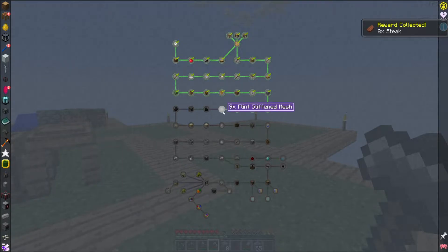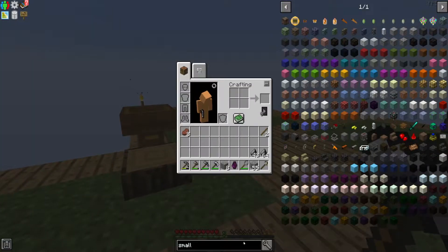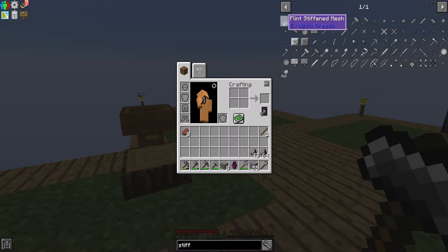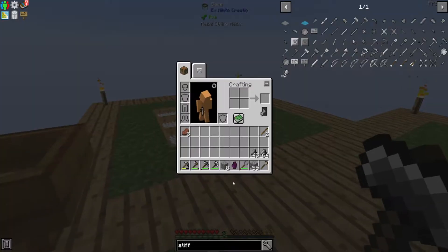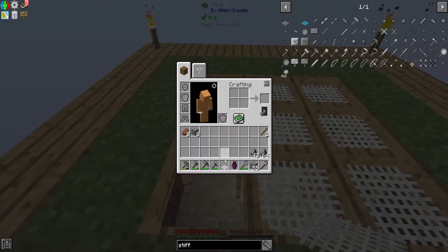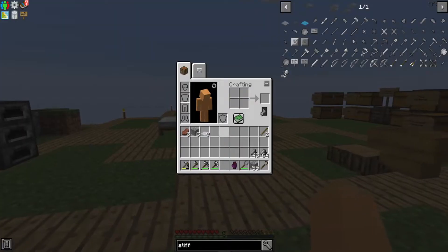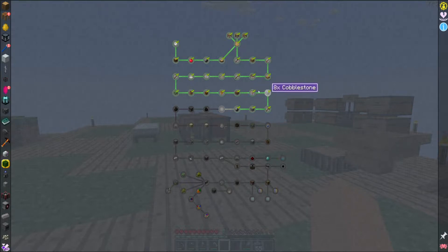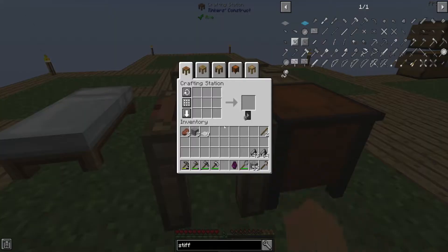What it wants me to do — I notice I need to make nine flint stiffened mesh. That is six flint per mesh for nine meshes, it means I need 54 flint. That's where kind of my initial review was — doing this thing with the stone pebbles was going to be super tedious. But that can't be the intended way to do this, because that is so much dirt and so many pebbles.